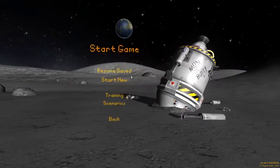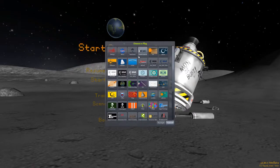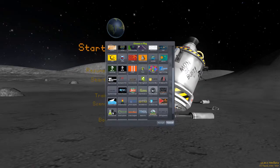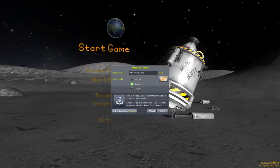Alright, start game, start new. We've got Sandbox, Science Career, and Career which manages money — something I can't do well in real life. I'll be doing Science mode. I'm going to go with the assumption that Kerbal society just wants to reach the stars, so money is no problem. We'll call this game 'Just for Science' and pick a flag — I like the color orange and it looks like a little Kerbal astronaut.